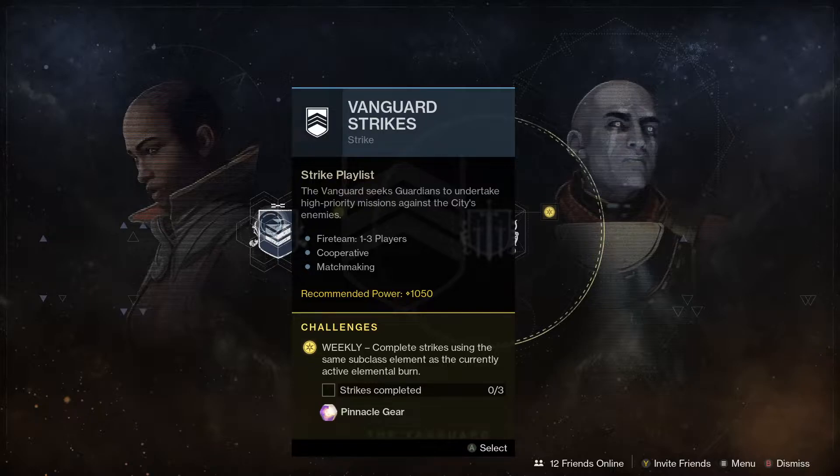Next up let's have a look at the Vanguard strikes — the burn this week is solar, and if you do three strikes with a solar subclass you are going to get a pinnacle drop. Don't forget to pick up the bounties from Zavala if you're going to be doing that.